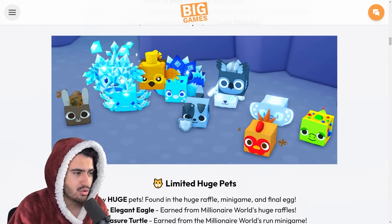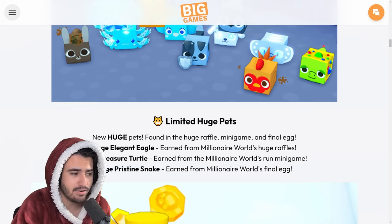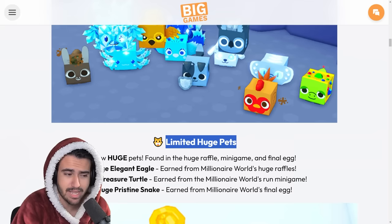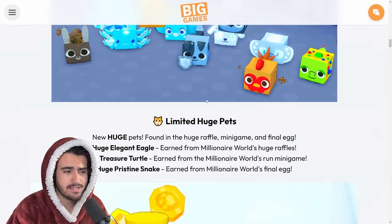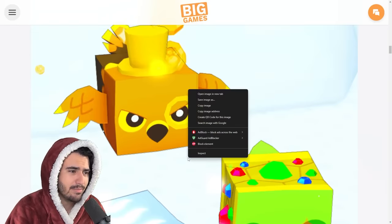There are new huge pets found in the huge raffle, the mini game, and the final egg — the elegant eagle, the huge treasure turtle, and the huge pristine snake. If they're saying these are limited, that means the huge raffle and the millionaire world run mini game is going to be a limited time event. I personally don't see how this is going to be a limited huge if it's from permanent worlds, so we'll have to wait and see.